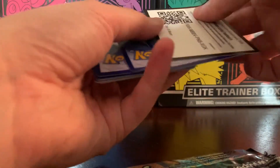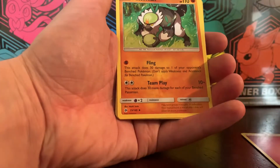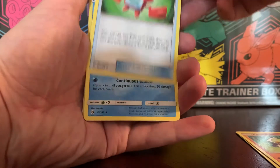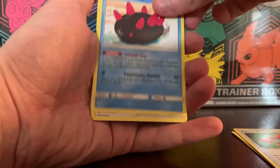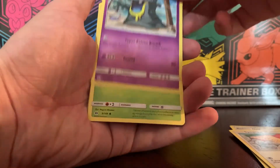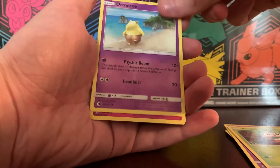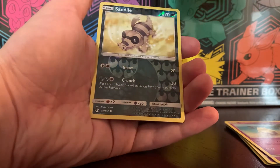Sun and Moon base — one, two, three, four. Get that out of here. We have a Fairy Energy, Passimian, Rotom Dex. I swear I've pulled this before and had no idea how to say it. Spearow, Lohengrin, Roulette, Drowzee who likes long walks on the beach, Cutiefly. Reverse is a common — Sandile.